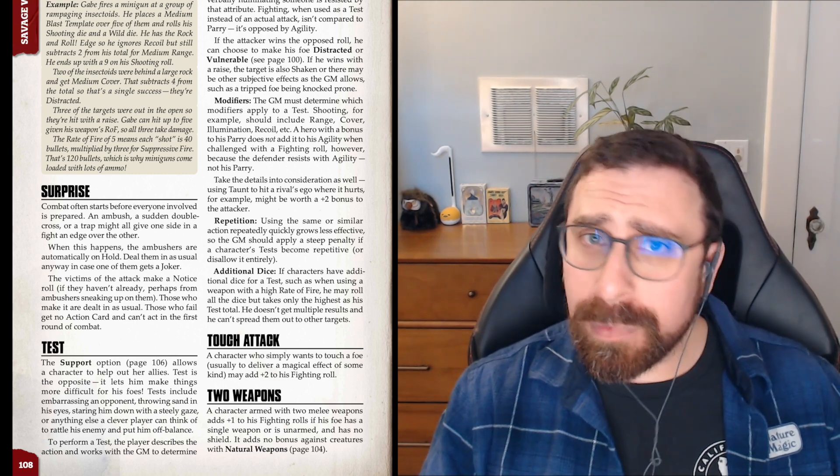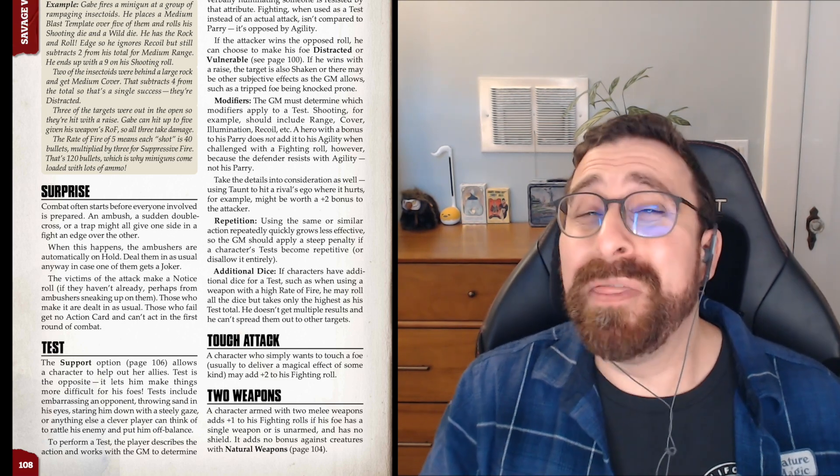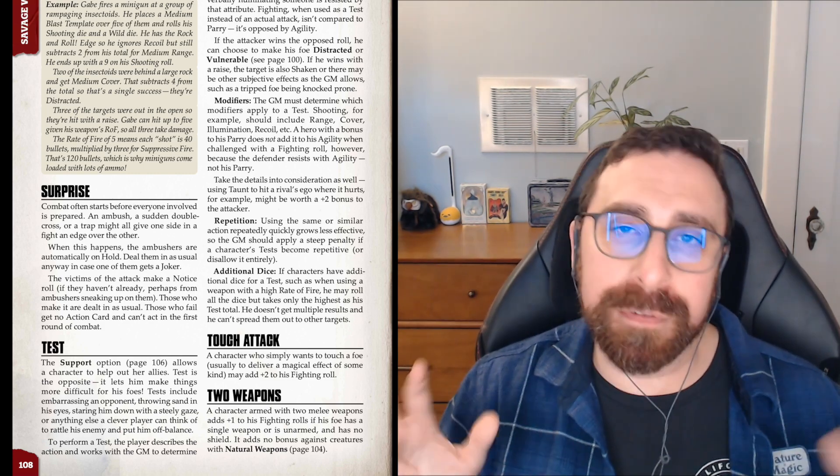For the foes, they all roll notice to see if they even get to act in the round. If they fail their notice roll, they don't get to act at all. Even if they succeed, they're dealt a card and enter initiative, so players always get to go first because they're on hold — unless an NPC got a joker and goes before the players. There's one caveat: if a player character did a sneak attack and the target failed their opposed notice roll, that counts as their notice roll to act in the round. So not only did they get sneak attacked, they also didn't get to act that round.